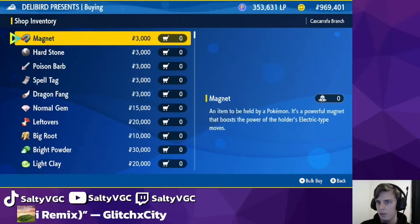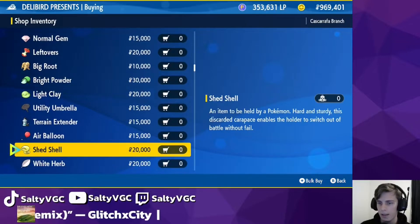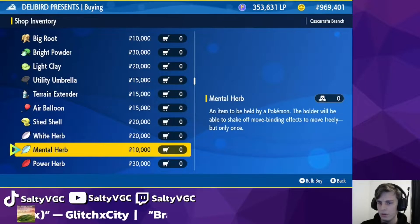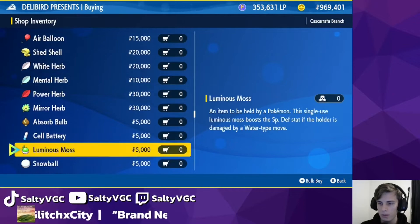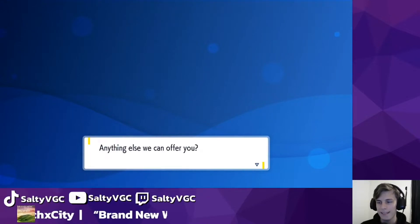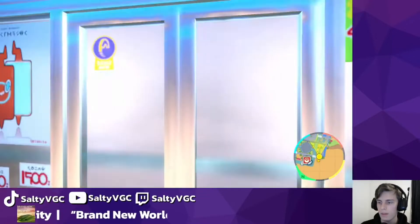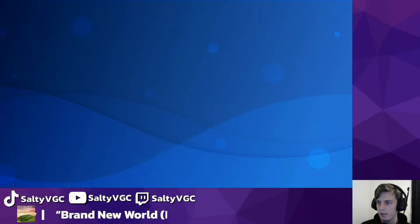Here's the Delibird Presence. In battle items we have the Magnet, Leftovers, Normal Gem, Light Clay, Terrain Extender, Air Balloon, White Herb, Mirror Herb, Power Herb, Absorb Bulb, Cell Battery, Luminous Moss, Snowball, all the Rocks, and the Seeds as well. And that is it for the battle items — that covers all the different kinds of battle items throughout the map across those three Delibird Presence locations.